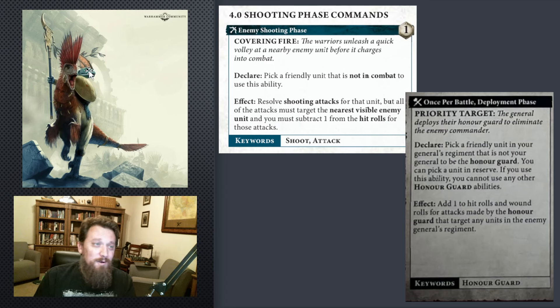Like the Vanguard Snipers, or the Gisales. These things really like that plus one to hit and wound. So you can combine these two things together because it still works in the enemy shooting phase. If they're coming at you with a unit from their General's Regiment, which is usually quite a few units unless they're really teching against it, Priority Target is still going to be valuable there. Both of those things go into this, making shooting units very, very good.